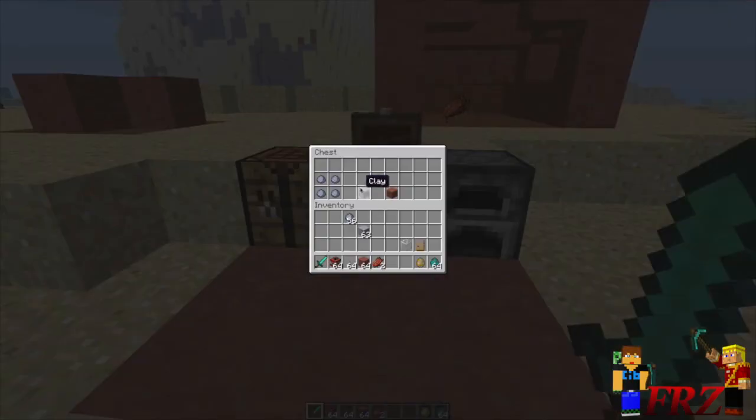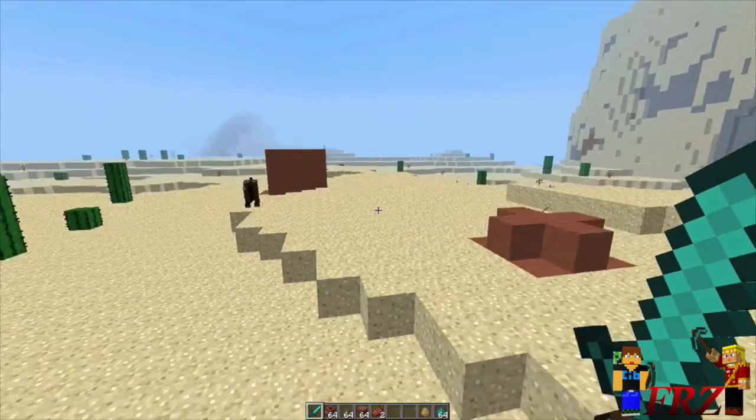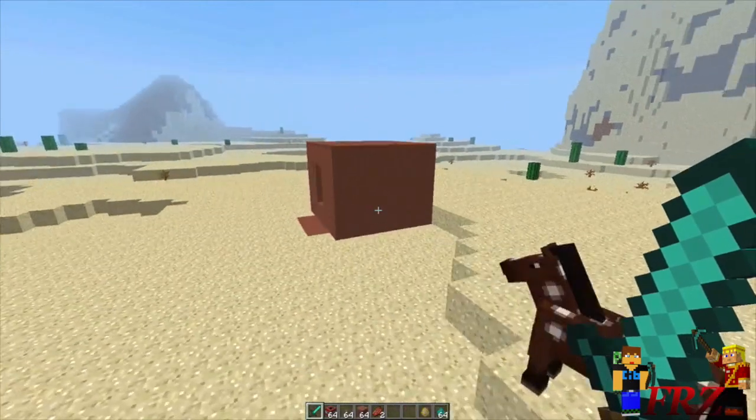Real quick, I want to show you how you guys craft this. Very simple — you get the clay, you make a clay block in your crafting table, put the clay block in the furnace, and then you get hardened clay. Very simple to do, and you get a lot of awesome features with this.